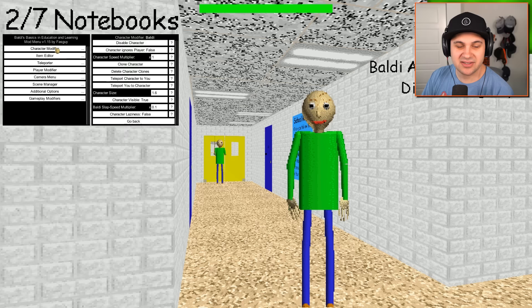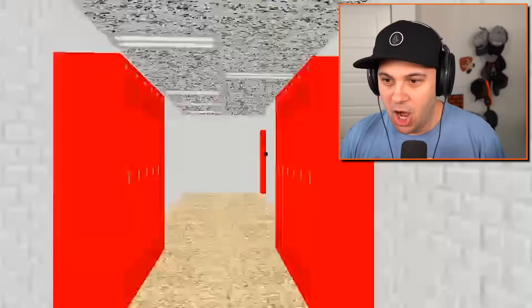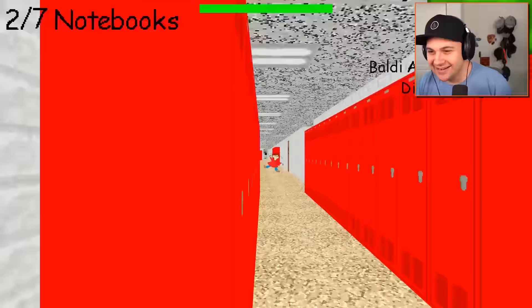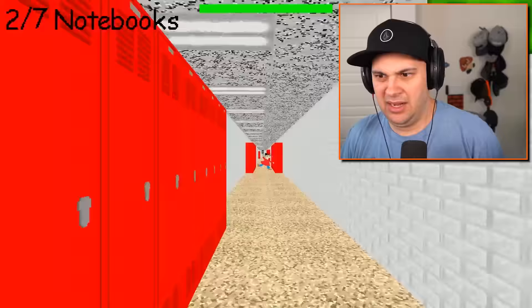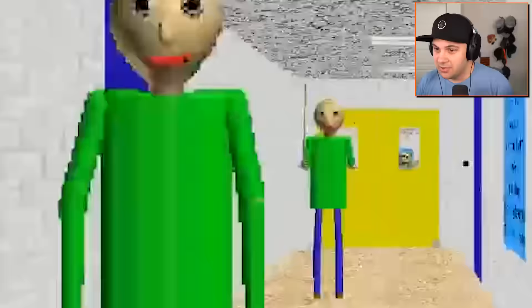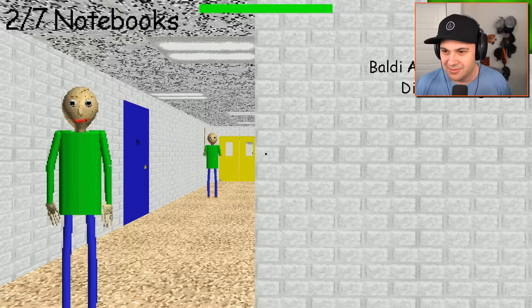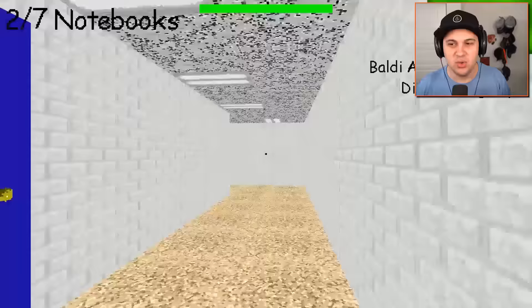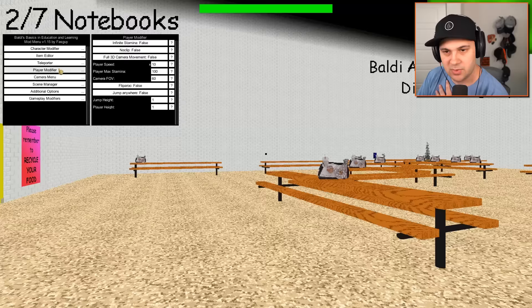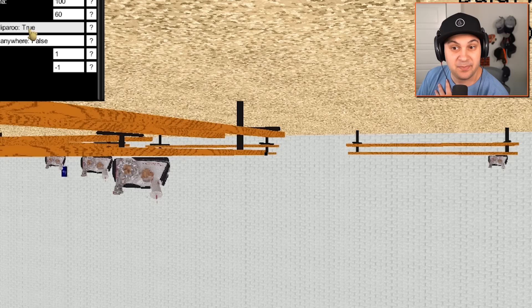I don't know how to make him my friend, but there's so many other things we can do. I can make myself super fast. Too fast! Say hello, Playtime — catch me, I dare you. Why does she sound so weird? What happened to her voice? Baldi, you're so slow — I'm like Sonic. I can run around this entire school before Baldi even makes a move. I don't know why the music sounds like that when I'm going super fast, but it's kind of awesome.